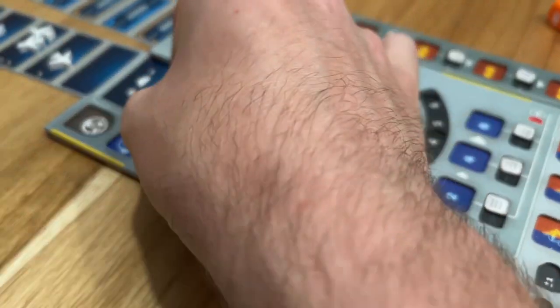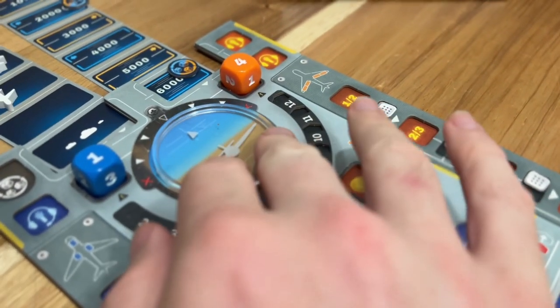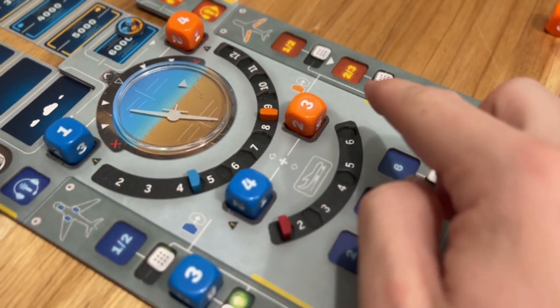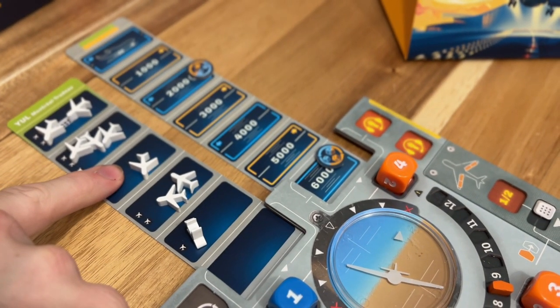You must always place in the axis and in the engines. For the axis, you determine the difference between the two dice and tilt the plane in the direction of the player with the highest number. If you go too far, you crash. You also have to place on the engines each turn, which determines how fast your plane is going — whether you move one space, two spaces, or zero closer to the airport. If you get going too fast without clearing the way, you hit some planes and you crash.